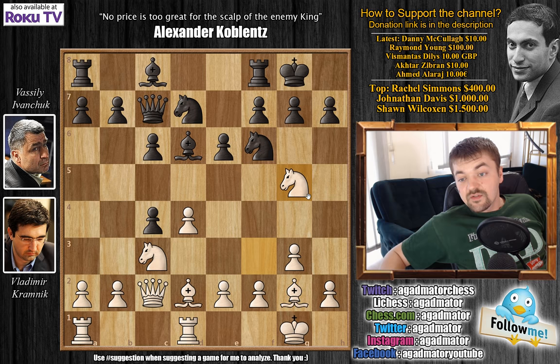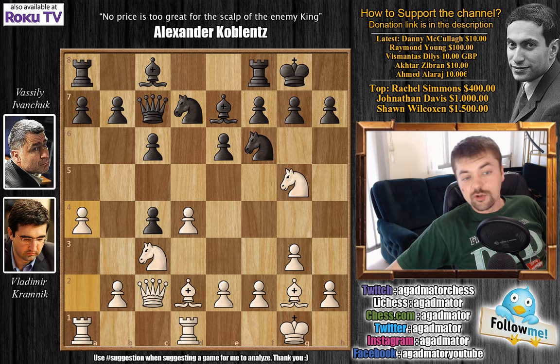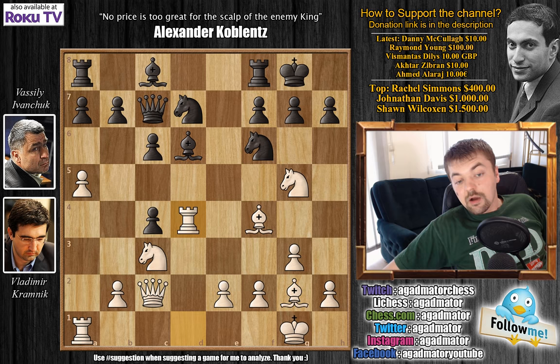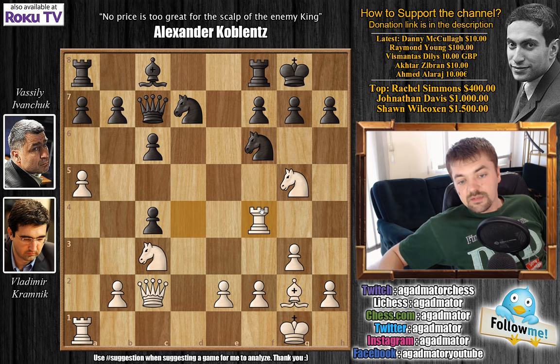After knight to g5, Bd7, a4 grabbing some space on the queenside and not allowing b5. We have e5, and now a5, grabbing even more space. E captures on d4, and now a nice in-between move — Bf4. This comes with an attack on the Queen and also opens up the attack to this pawn. Bd6, now comes Rook captures on d4, Bishop captures and Rook captures. It's somewhat a silly square for the Rook you might think, but it's actually perfectly fine — Black doesn't have a dark square Bishop, and this Rook will be one of the main actors of this game.